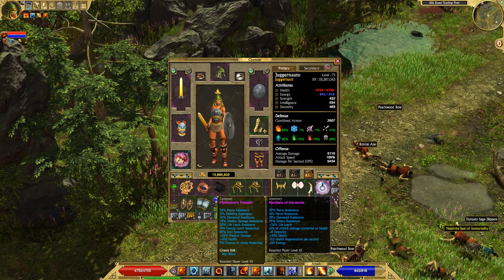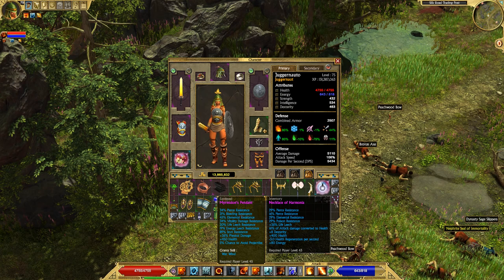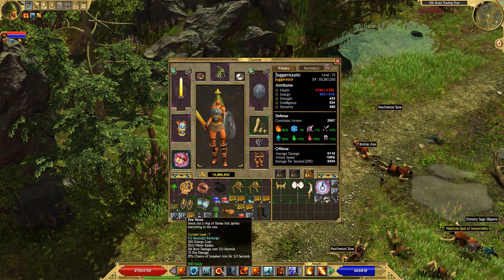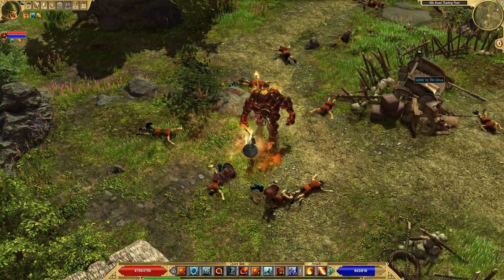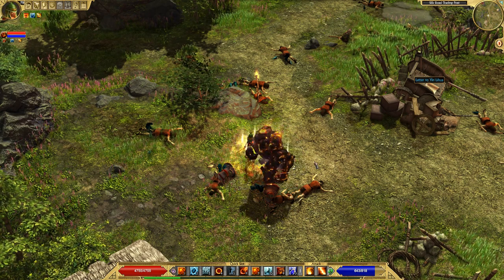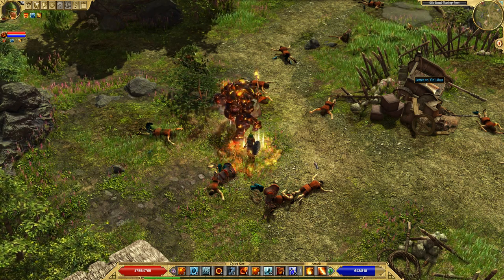One last piece of information: attack damage converted to health — I don't really recommend getting that on this build. I experimented with it before, and Eruption didn't give me any ADCTH, Volcanic Orb gave a little but not much, Meteor Rain I don't think gave any, and Fire Nova didn't either. So this build just doesn't really benefit much from attack damage converted to health. But that's really all I can teach you about the juggernaut build. Hopefully this video helped — leave a like if it did, and let me know in the comments if I got anything wrong. Catch you around in future Titan Quest videos!